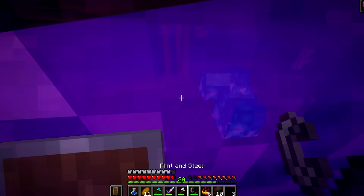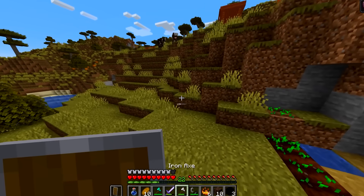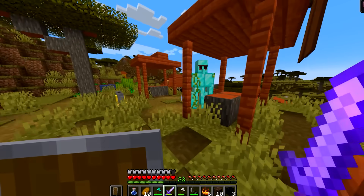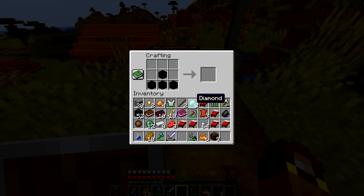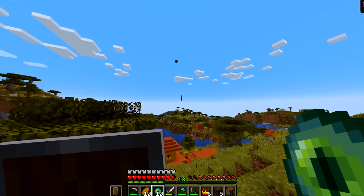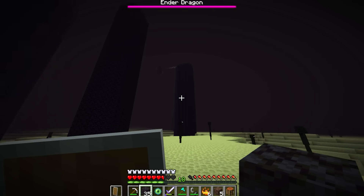Once the speedrunner heads through the nether portal, he ends up in a village — very convenient considering he still needs beds. He gathers some beds and then finds a diamond golem. He uses the diamonds he gets from the golem to craft an enchanting table and enchants his gear — something that must be a first for speedrunning. He then locates the stronghold and immediately walks right to the portal.